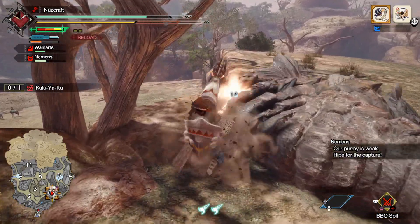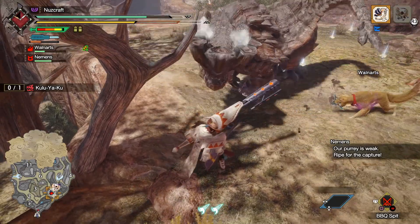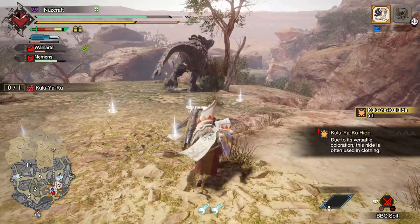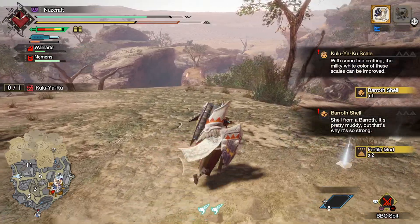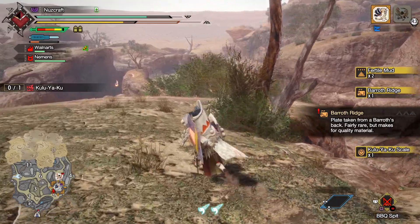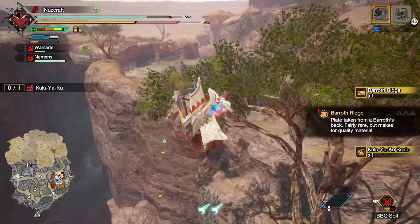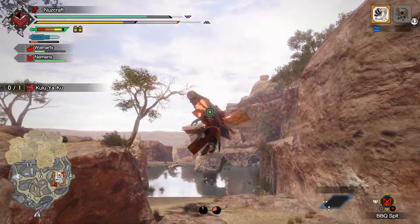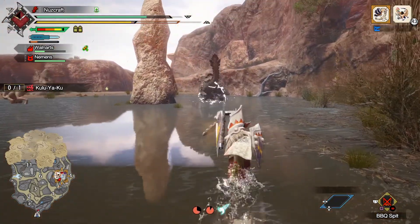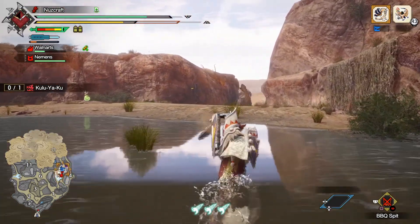Oh, come on, we missed. It's getting weaker! We're getting some Kulu-Ya-Ku stuff, some Barroth stuff. That's good. We're gonna go finish off this Barroth, and then take down our main target, the Kulu-Ya-Ku.